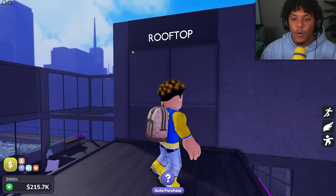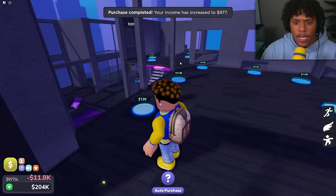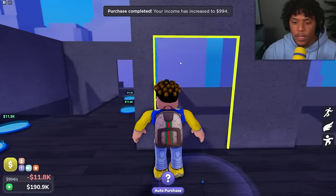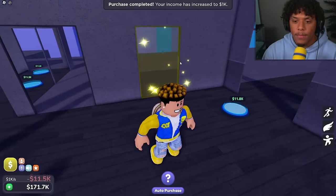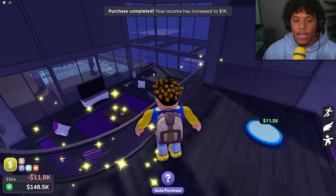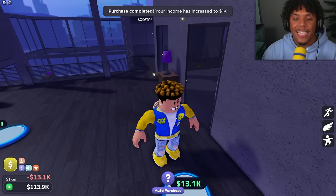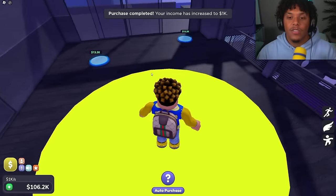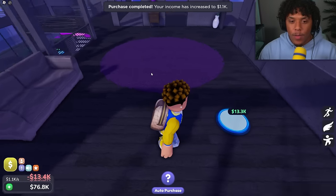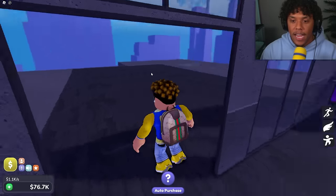Starting the second floor — it says 'rooftop' so this might actually be the roof. Let's get the walls, railings, door frames, and windows. Then we're getting the interior — tables, chairs, couches, and rugs. Look at this purple rug, a couch, and a little table to chill at.